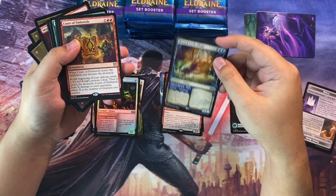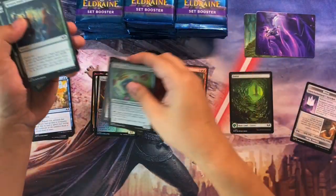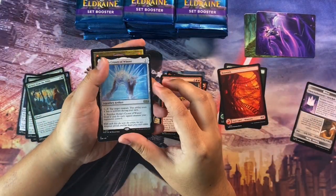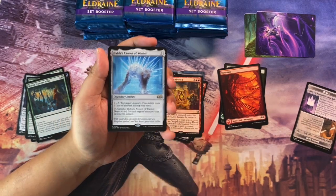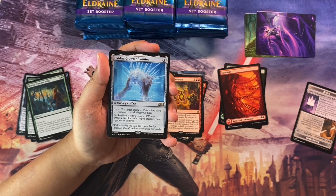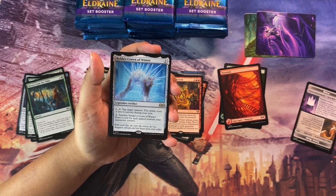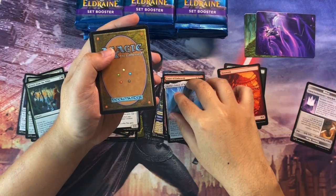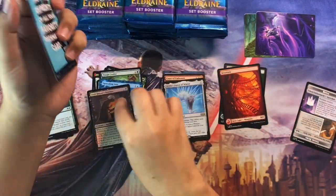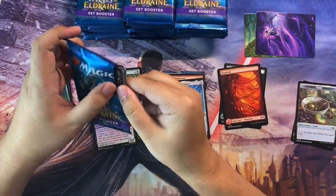Next we have a hard lock whale and a Quarter of Embreath. Then we have the Crown of Winter — an artifact, three to cast, legendary artifact. Pay one and tap: tap target creature; stability costs you one less during your turn. Pay three and sacrifice Crown of Winter: draw a card for each tapped creature you control. So we have a triple rare pack here, then a Spreading Seize and a foil Lord Skitter's Butcher. Triple rare pack — that's something.